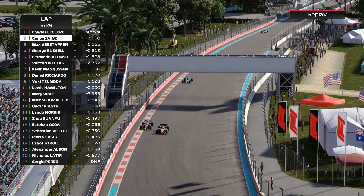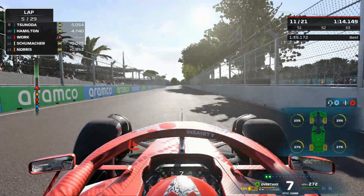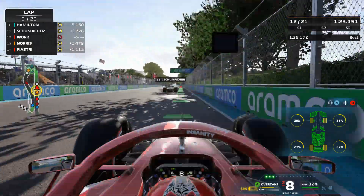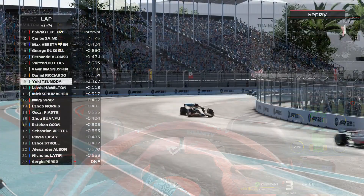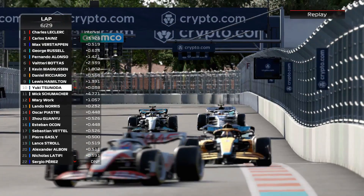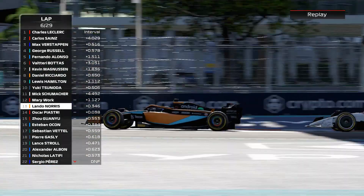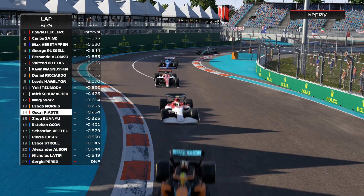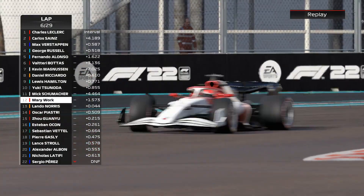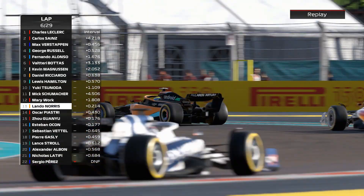I got a bit annoyed with the AI this race. Schumacher breezes past us on the back straight — no way we could defend that, the DRS is just too powerful, the AI too quick in a straight line. Tsunoda is under pressure from Hamilton over ninth place, and Hamilton does get that move done going into turn one — up to ninth after starting P14 with engine penalties. Piastri is overtaken by Lando, who'll soon be hunting us down. We go horribly deep and wide at one point but just keep it on the racetrack.